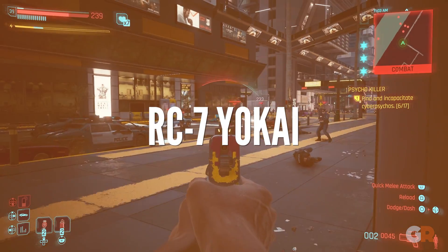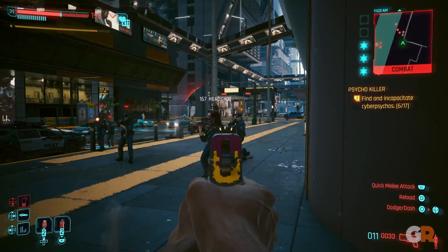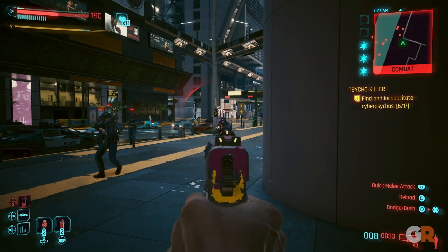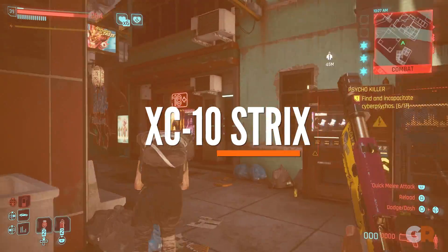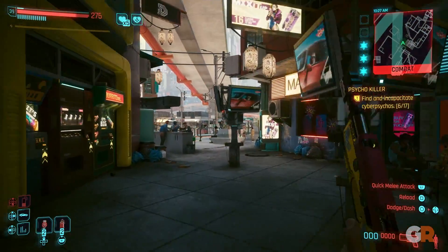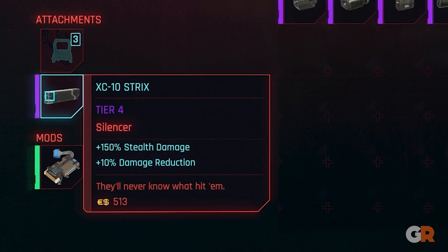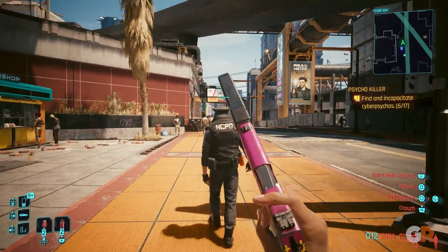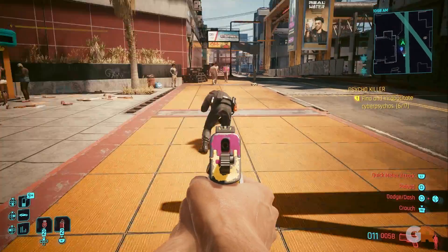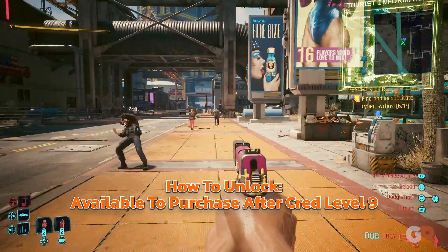Similarly, the RC7 Yokai is functionally identical to the Cut Rub, with the only real difference being that it fits automatic weapons instead of handguns. All silencers will lower your weapon's damage, including the XC-10 Strix, but to balance it out, this attachment gets a crit advantage, meaning players have a higher chance of doing a lot of damage at closer range.